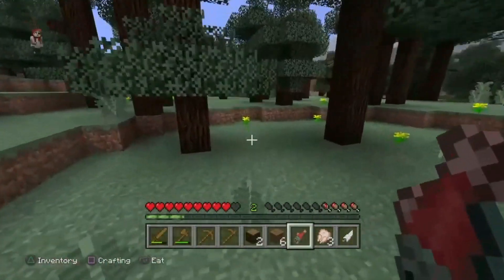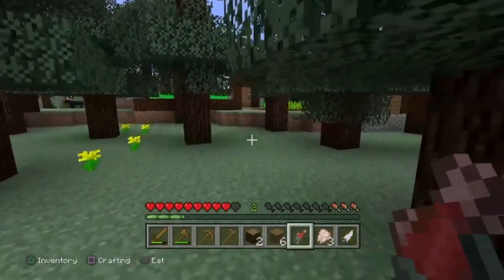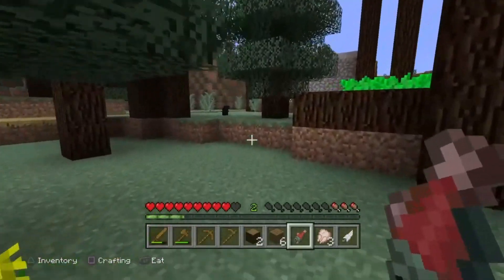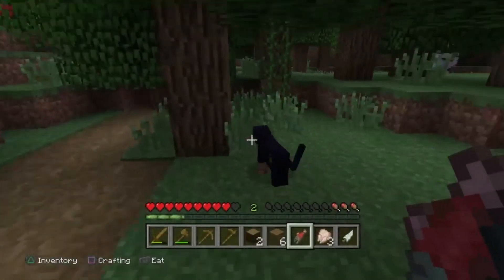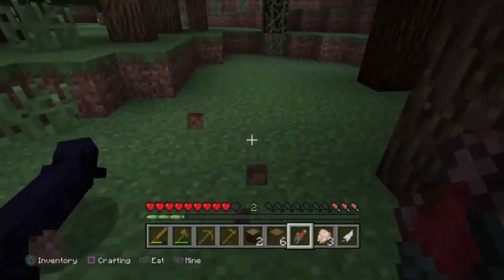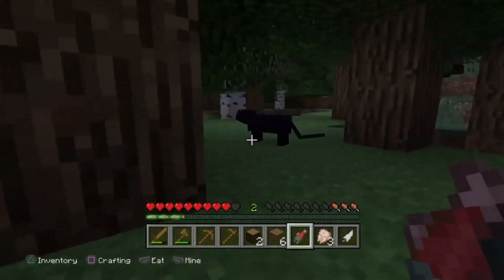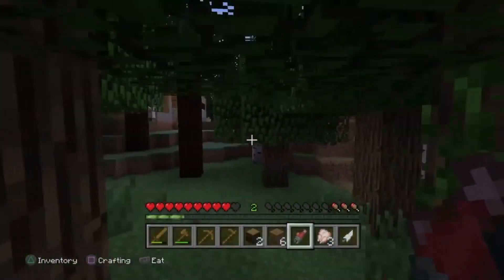I've never actually had a pet cat in Minecraft — I've had pet dogs but not a cat. Let's go over here. It's not letting me run for some reason with this controller, but let's try to tame this cat. How do we tame it — do we just do this? This cat doesn't want to be tamed apparently.